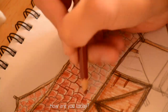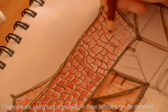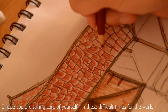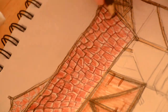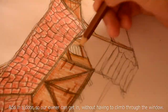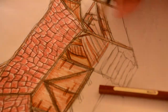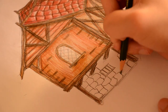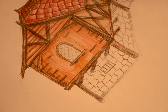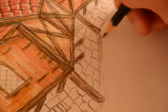How are you today? I hope you are taking care of yourself in these difficult times for the world. Add in a door so our owner can get in without having to climb through the window. Now create a strong stone base for your house.